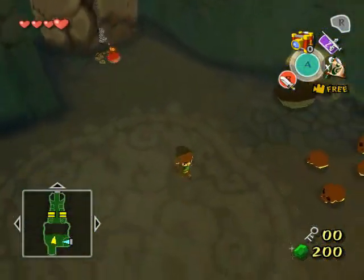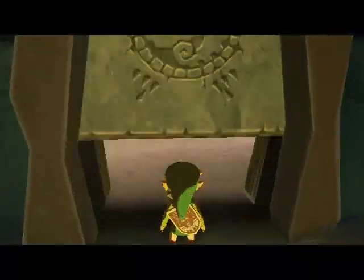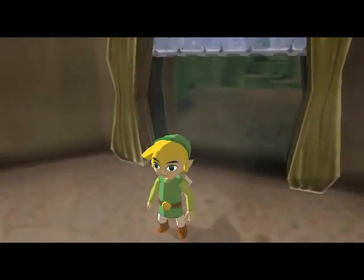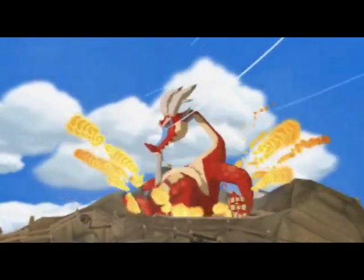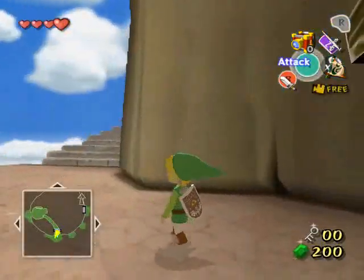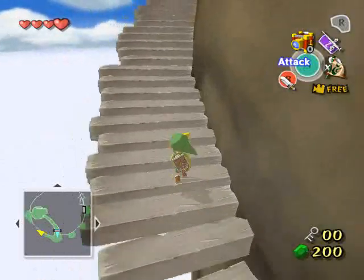This is the last cauldron in this dungeon, but we're not going to be able to do anything with it for the time being. We could go back to the entrance, but I don't want to right now, because if you just get out this door, we end up near the summit! And Valoo looks even more pissed when you're up close, so let's climb up and see what's up with that!